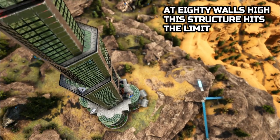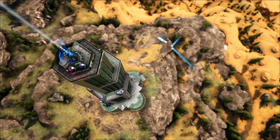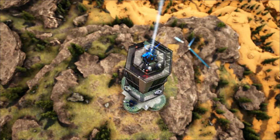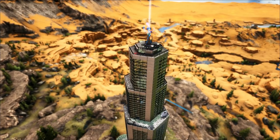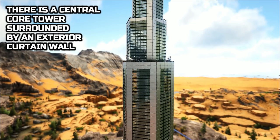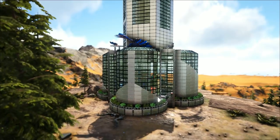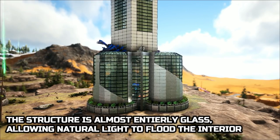At 80 walls high, the structure hits the limit. There is a central core tower surrounded by an exterior curtain wall. This structure is almost entirely glass, allowing natural light to flood the interior.